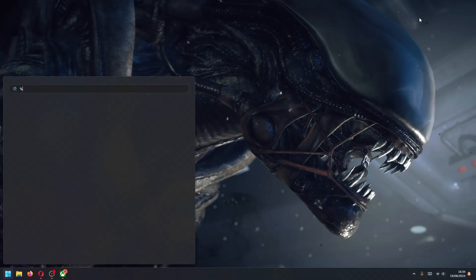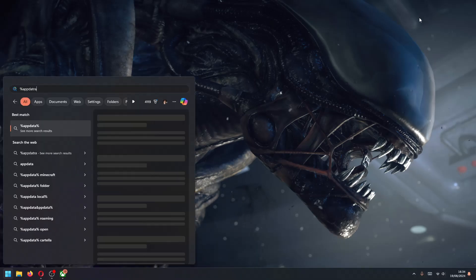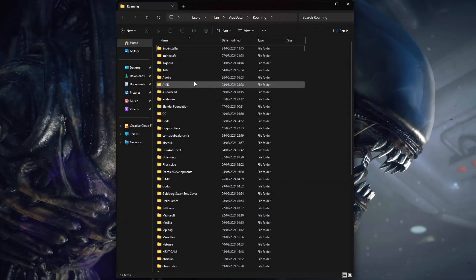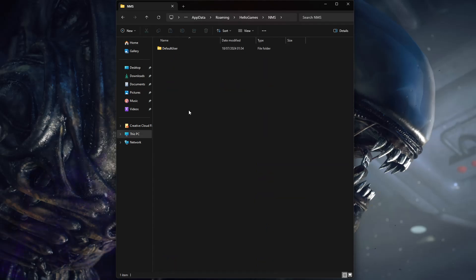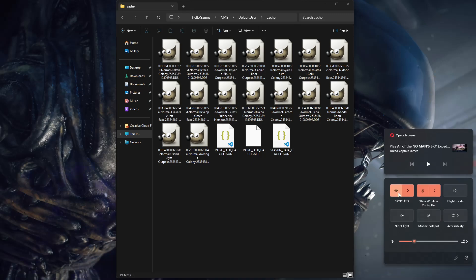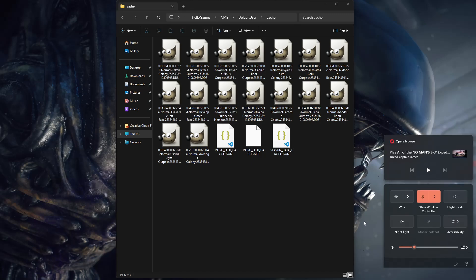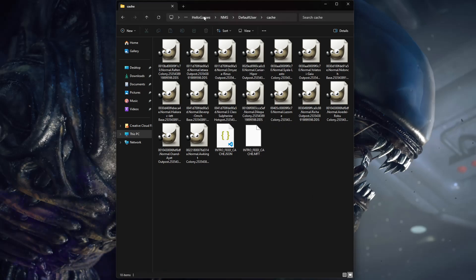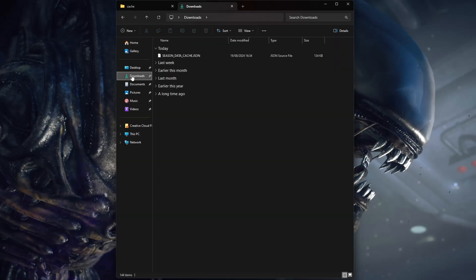Now you need to go to AppData, then navigate to Hello Games, No Man's Sky, Default User, Cache. And now you've got to disconnect your internet. Internet's off — no internet connection. You cannot connect to the internet or it will just reset everything, so keep off the internet completely.